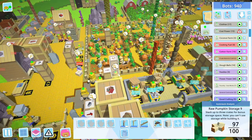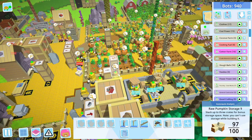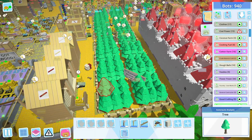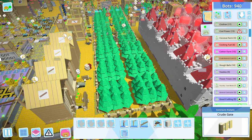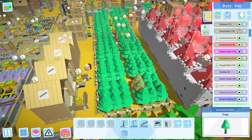Dense farming utilizes space the best and keeps your bots moving as quickly as possible with those roads in between, especially when they need to cut across. Here's the lumber yard — you can see I've utilized that same pattern but extended it. I've got seven rows, so 14 different quadrants of three-by-threes, which gives amazing coverage.